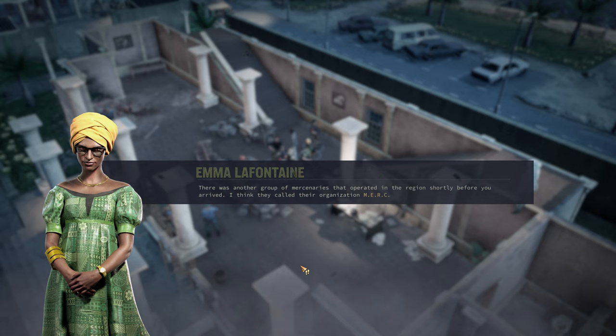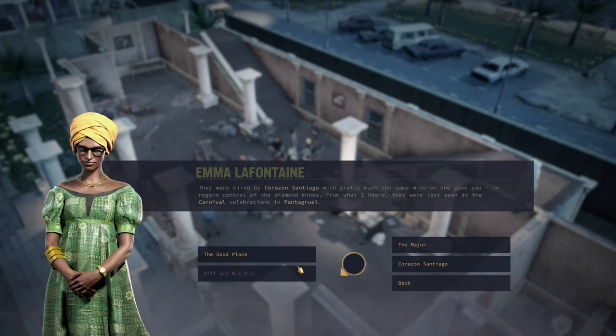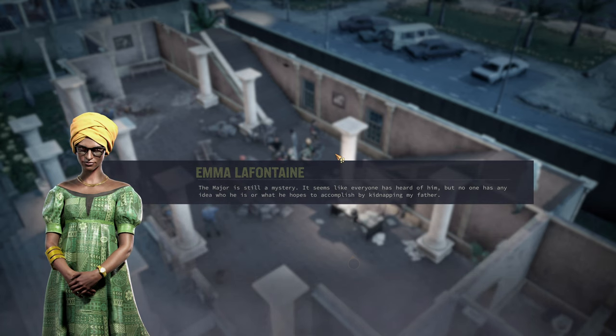It saddens me to see our heritage being smuggled out of the country or destroyed in pursuit of diamonds. If you happen to find any archaeological treasures, would you please bring them here? I cannot exactly pay for them since the museum doesn't technically exist yet, but as the president's daughter, NPR representative, and secretary, I have a certain amount of influence. If I can show my people that you are helping our country restore its pride and dignity, I could convince them to join the militia — you could then assign them where they are needed.